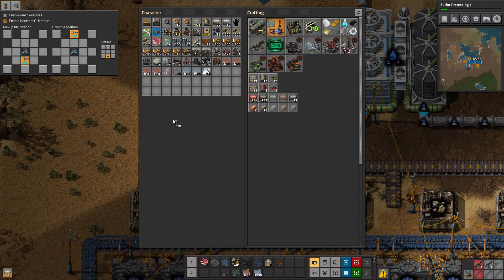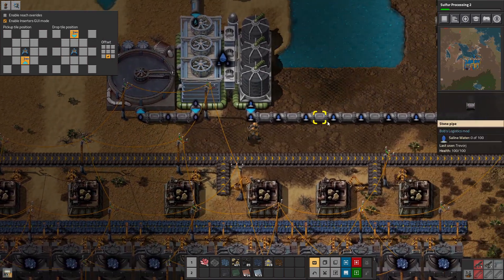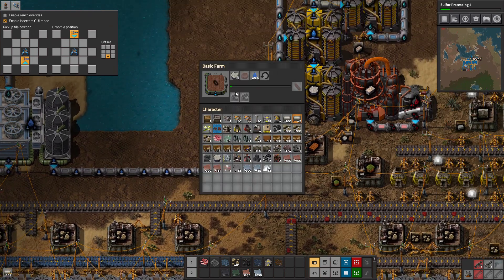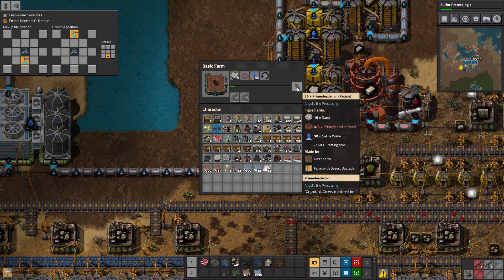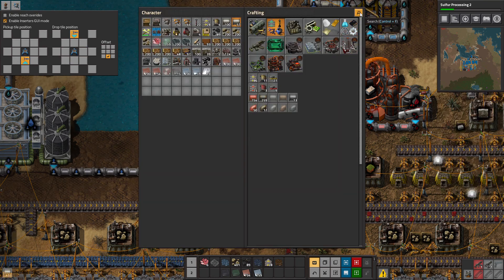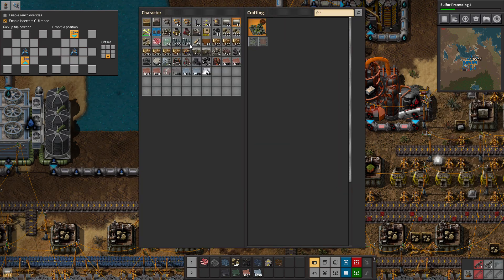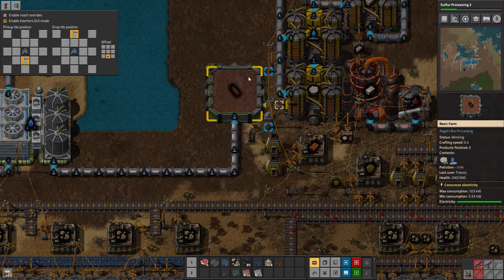We're actually okay — I thought we were closer than that. Farm with desert upgrade — what is a desert upgrade? I don't know. Do we just throw enough sand in it? All good.